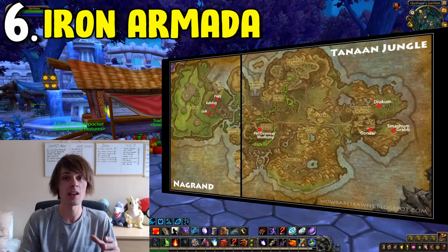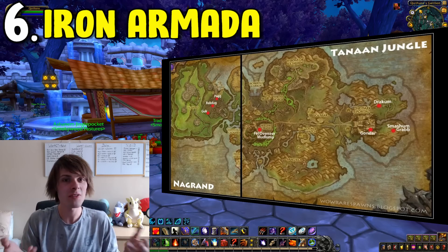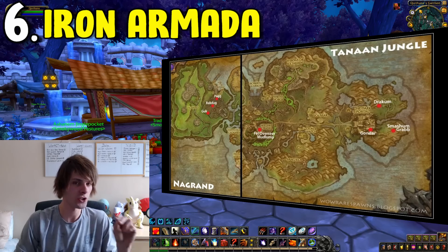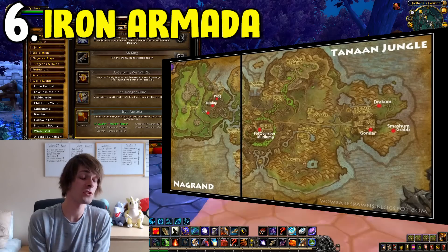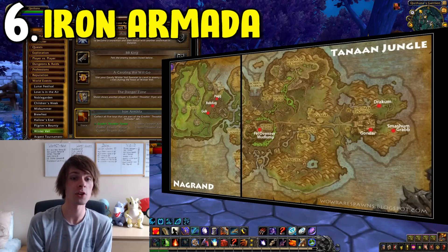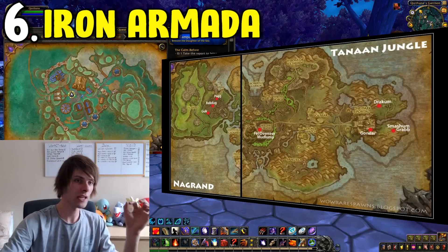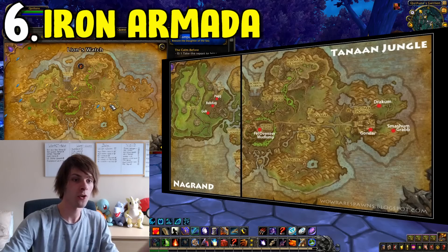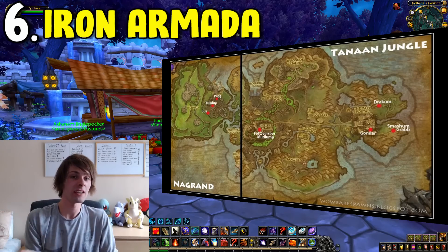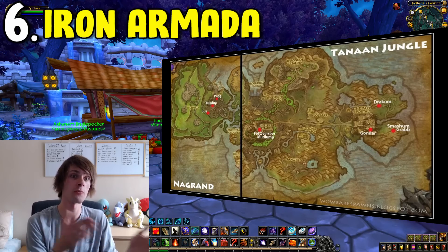Coming in at number seven and last on our list is the Iron Armada achievement. To complete it you need to collect the Crushing Thresher Flamer, Mortar, Roller, Killdozer, and Cannon toys. Three of these can be farmed in Tanaan Jungle in Draenor. Go to the specific spawn points on the map and kill the mobs — they have a 10% drop chance for those Crushing Thresher toys, which you can also sell on the auction house to players chasing this achievement.